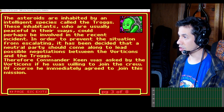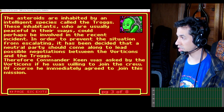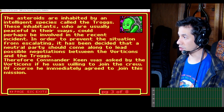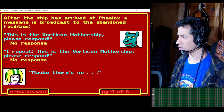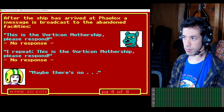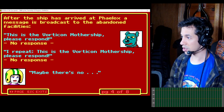These inhabitants, who are usually peaceful in their ways, could perhaps be involved in the recent incident. In order to prevent the situation from escalating, it has been decided that a neutral party should come along to lead possible negotiations between Vorticons and the Troggs. Therefore Commander Keen was asked by the Vorticons if he was willing to join the crew — of course he immediately agreed. After the ship arrived at Phalox, a message is broadcast to the abandoned facilities: 'This is the Vorticon mothership, please respond.' No response.